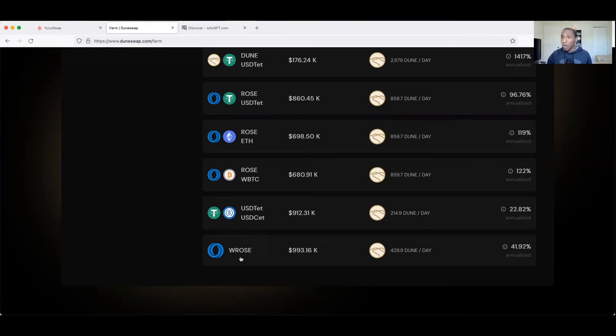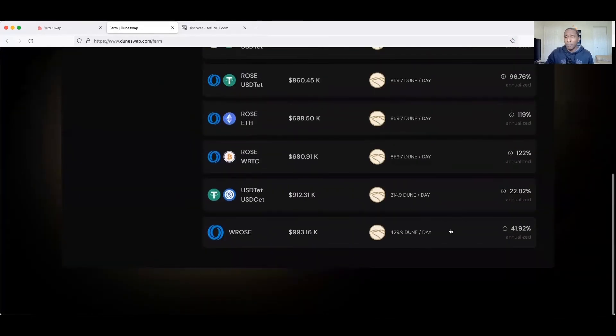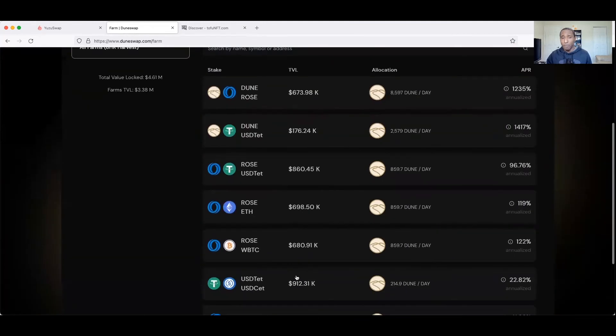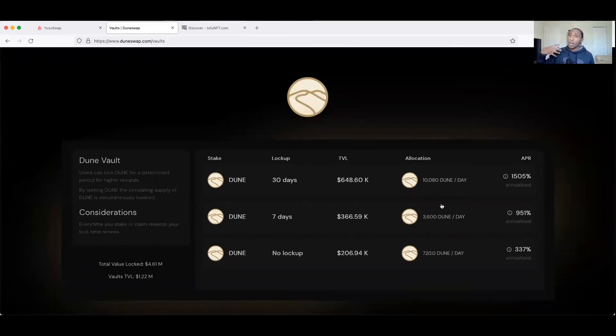If you've got some wrapped ROSE and just want to earn some DUNE without purchasing it, you can wrap your ROSE and earn at 41% APR - that's a better rate than what you're getting in the actual Oasis wallet for your ROSE. So you're earning ROSE from the Oasis wallet and earning DUNE here - another way to earn tokens without purchasing them. I always prefer earning tokens through staking rather than buying, because if I earn DUNE through staking I don't worry as much about price swings.